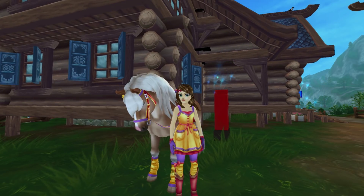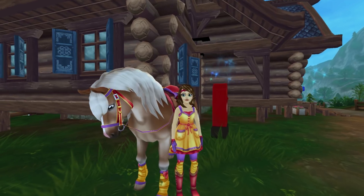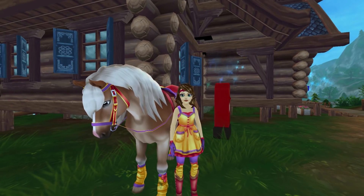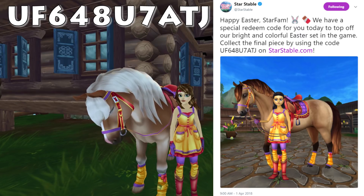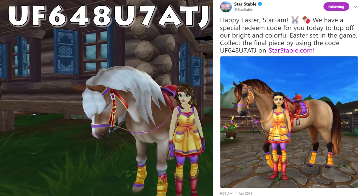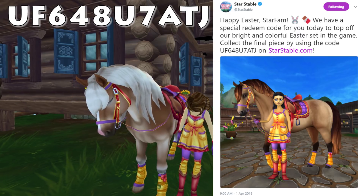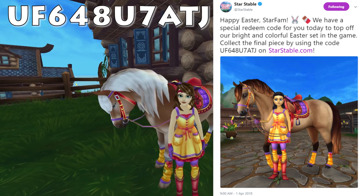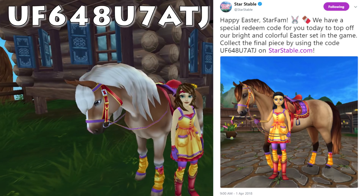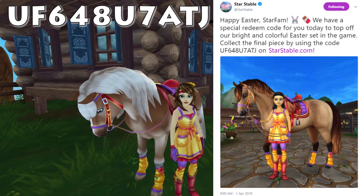To redeem the code, you'll go to starstable.com, log in with your normal login for the game, click redeem a code, and you will be typing in the code UF648U7ATJ. I'll put it on the screen too. It's in all caps, but that is the code and you'll go to your mailbox and pick it up and voila, you have a brand new awesome item.